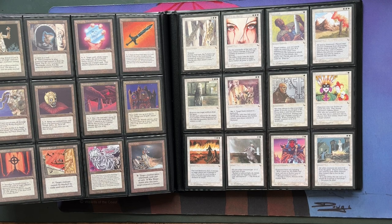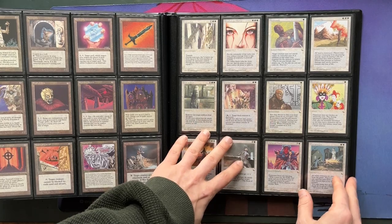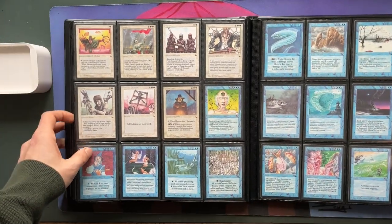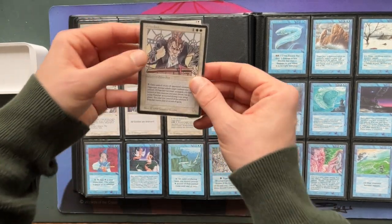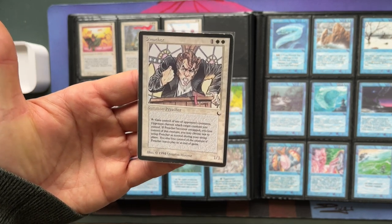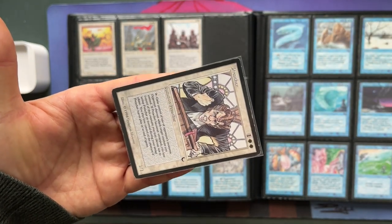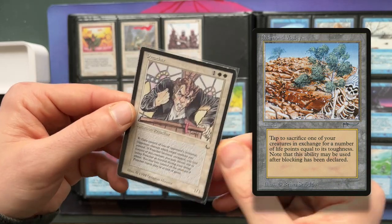Jesper Myrfors has a point that in Magic, white stands for the ruling power, order, justice — but what if the ruling power is corrupt? The ruling power is not necessarily a good thing — check your history books. That's something he wanted to show in The Dark, which shows the layers he's put in there. For example, we've got Preacher, who's converting people — and it's literally what the card does: if my opponent plays a Preacher, it can tap and take over one of my creatures. This works really well with City of Shadows and cards like Diamond Valley. It's a really nice combo piece.